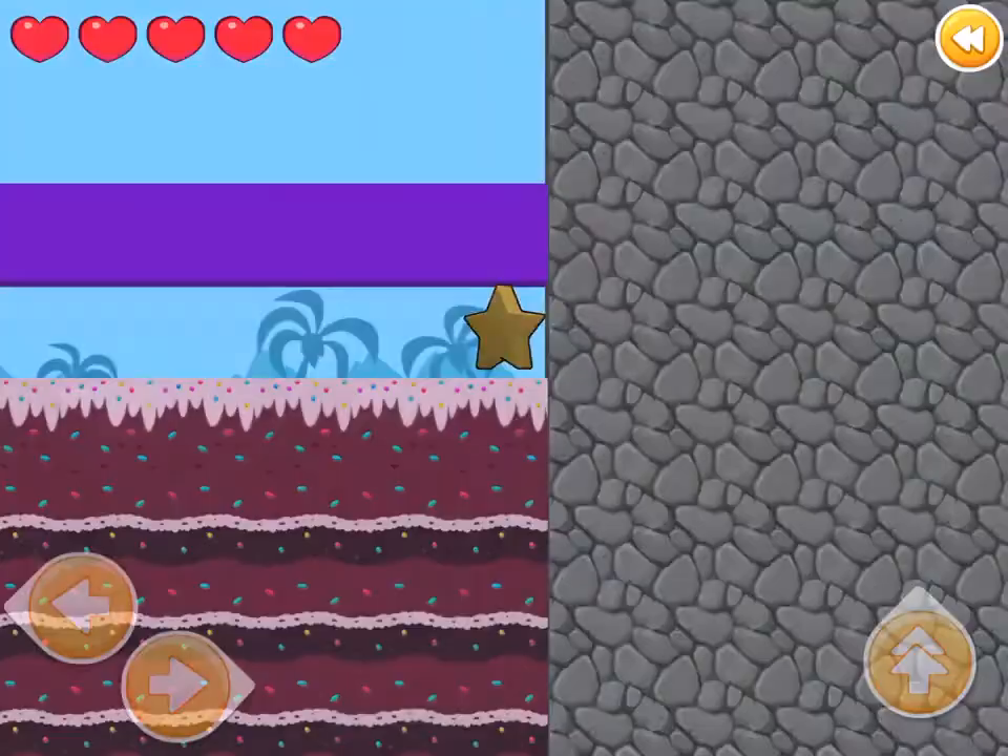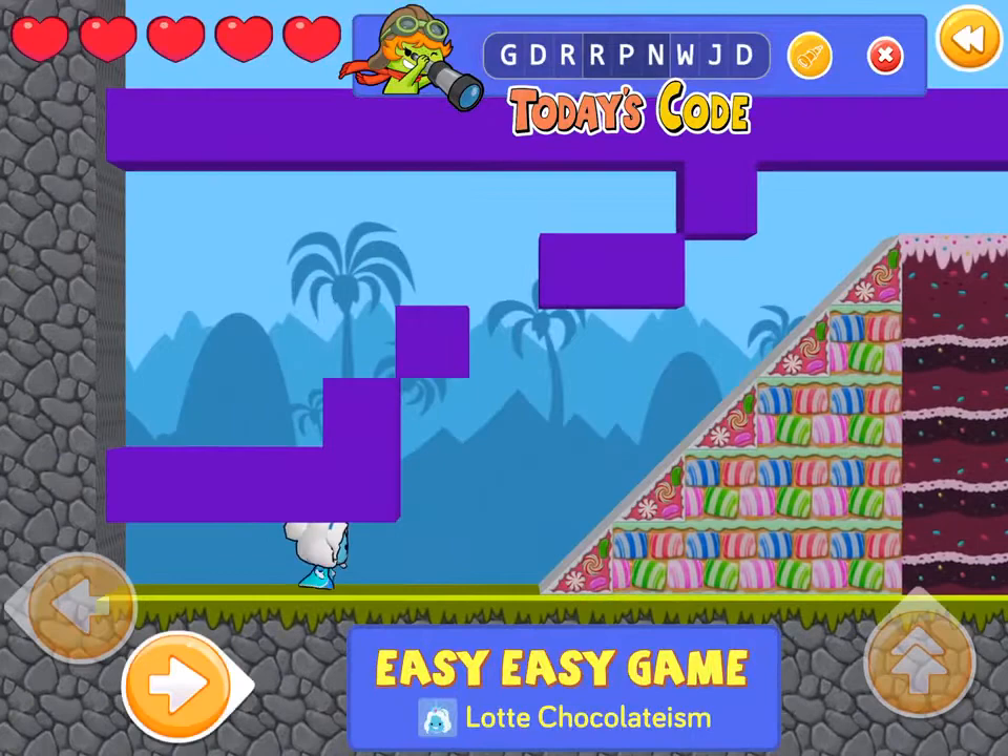Welcome back to Let's Play the Foos with Katie. This Coder of the Week is Latte Chocolatism. Latte's game is called Easy Easy Game.